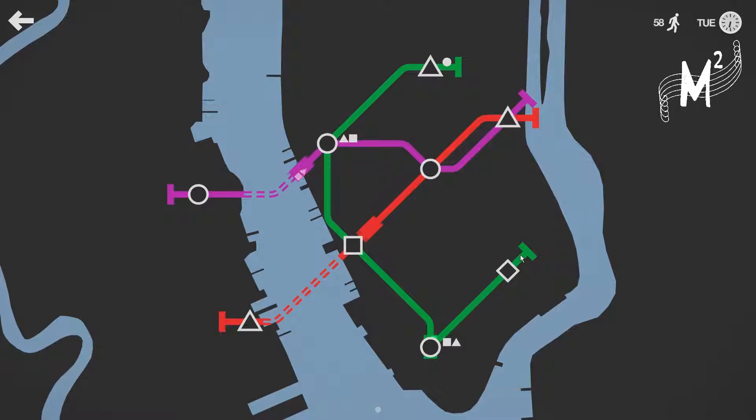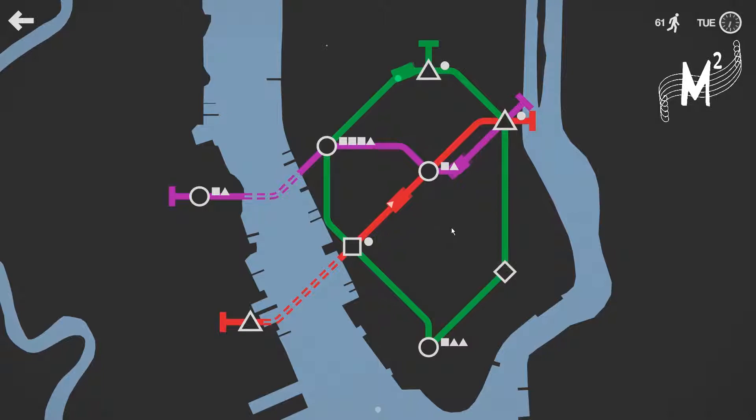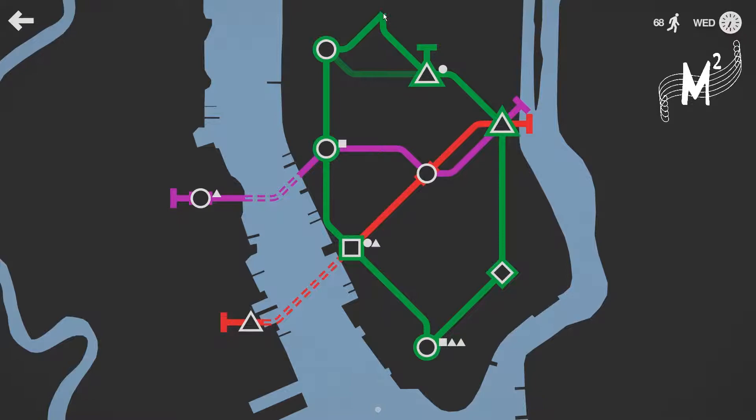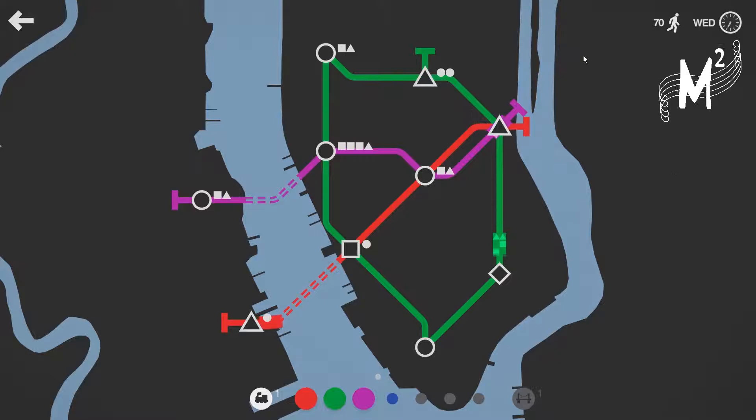Now it looks like I might want to aim for a loop. I think that's a pretty good idea, because ever since I clicked I sort of just realised that you could do loops. So we've got a circle, and I think we'll just extend a loop to that, which shouldn't be too difficult for the time being. But it does mean now that the green line might be a little overburdened, so we will probably have to add another line.